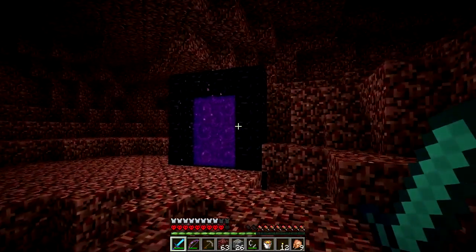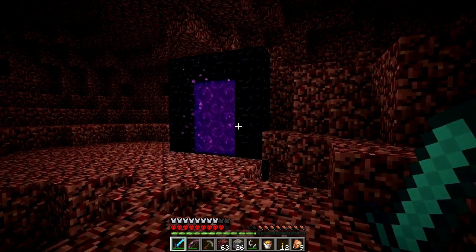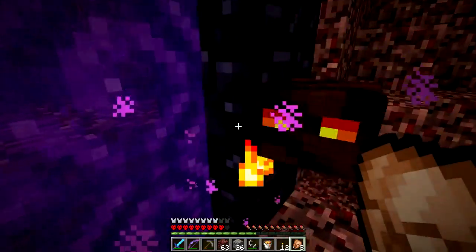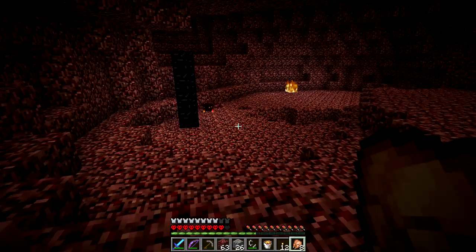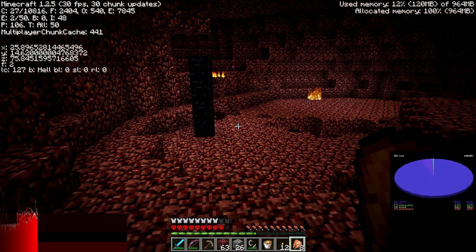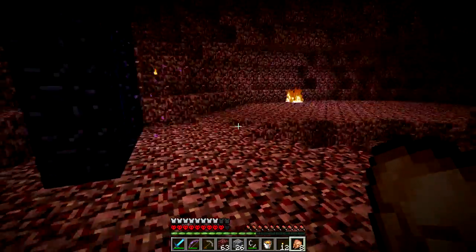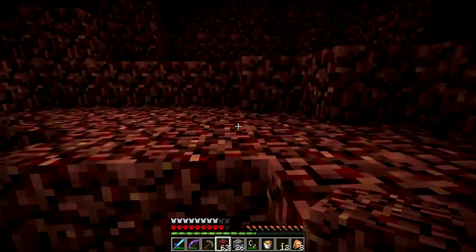A magma cube almost just pushed me off a five-block-high ledge. I hate these things — they should not be allowed in the game. Portal coordinates: Z negative 2664. Do I have anything to write with? Yeah, I'll just write it down. Maybe 1264. We should have built our nether portal a little higher up — we built it at the bottom of a ravine. I started at level 12 — that's probably why I'm finding so many magma cubes; they spawn like slimes.